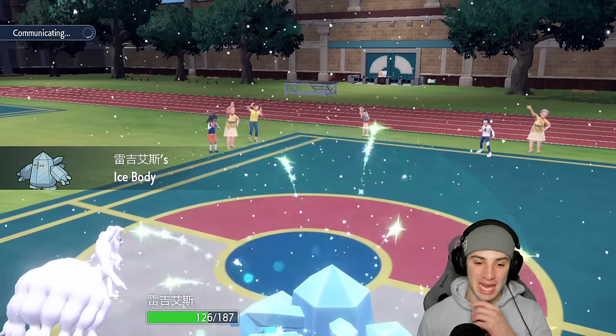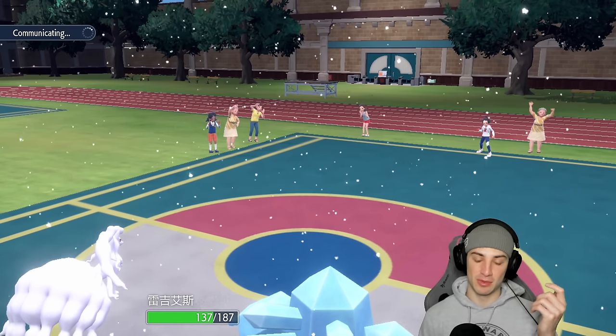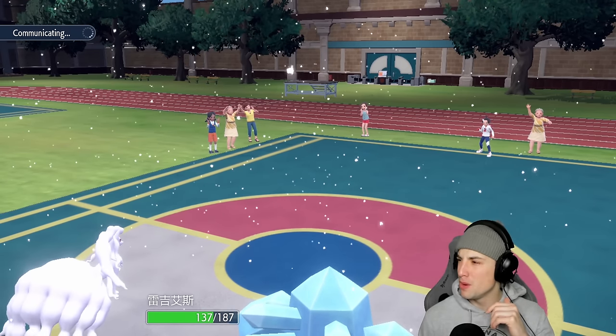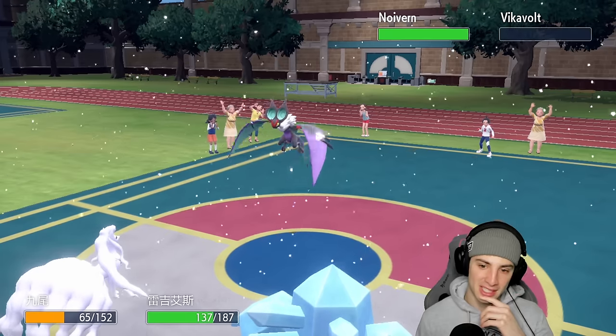Reggie Ice is ripping right off the rip — we absolutely love it. Ice Body ability looking good, giving us 12 HP back. We love it.